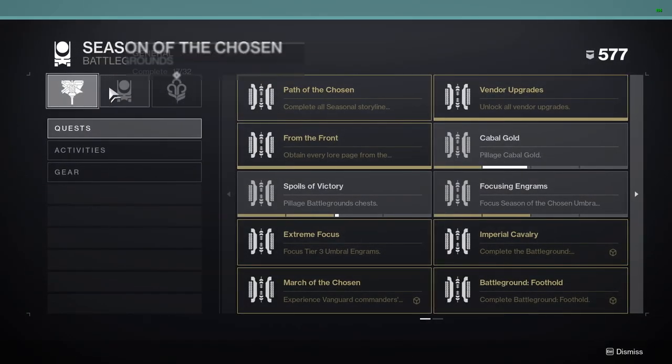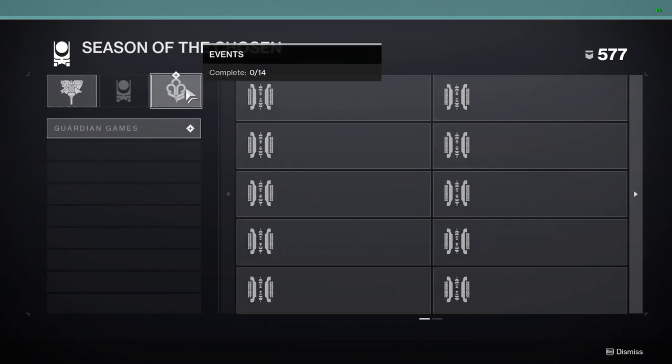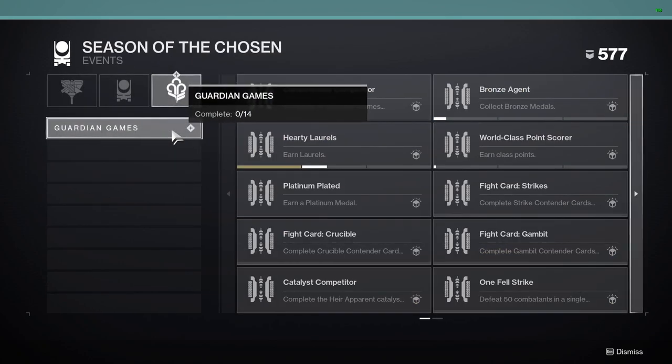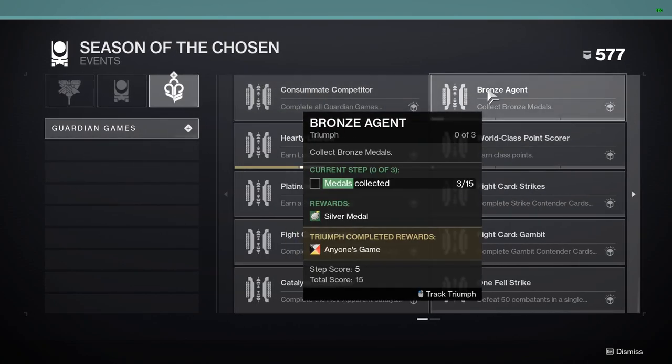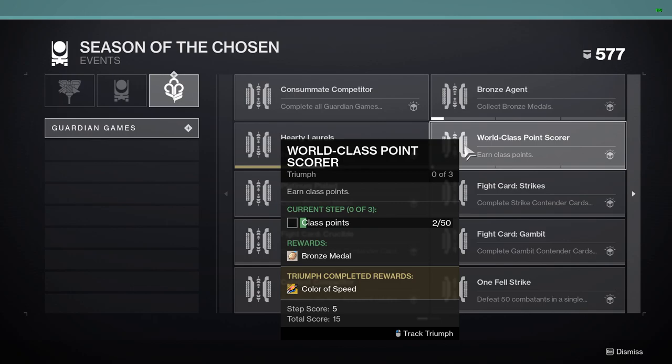We're going to see three options up at the top. We're going to go far right to events, and in the events section we're going to go over to the right hand column and go down one, and we will see the triumph here called World Class Point Scorer.